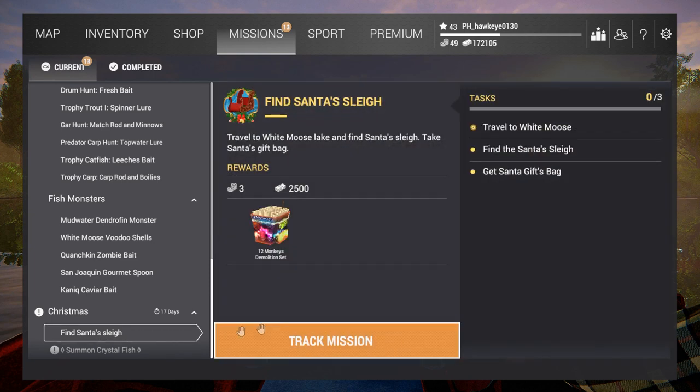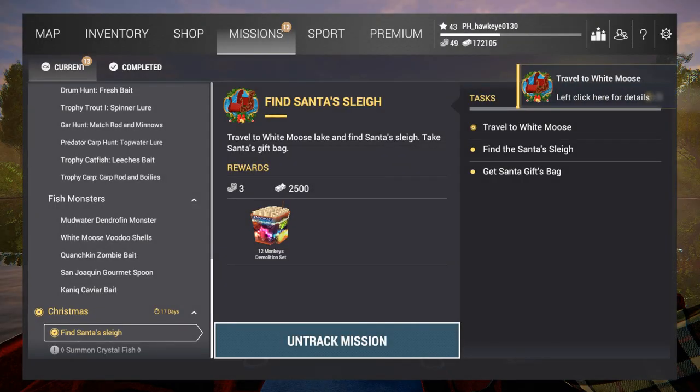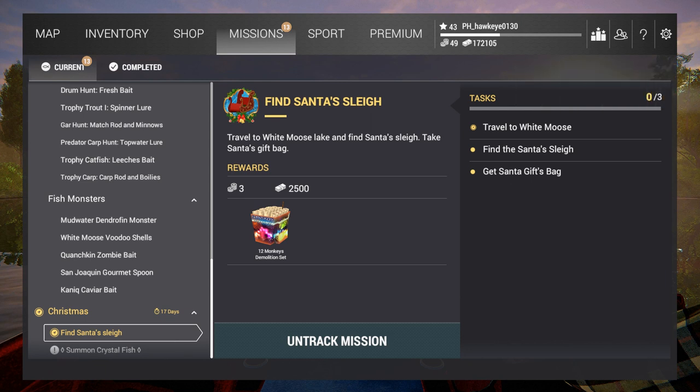Santa's sleigh - okay so in this particular type of mission you get all kinds of fireworks and stuff. They've been doing this for a while since the beginning of the game. They had fireworks and things like furry trout and stuff. If we complete this we get $2,500 cash, three gold, and a 12 Monkeys Demolition set of fireworks. So we've got to travel to White Moose Lake, find Santa's sleigh, and take Santa's gift bag.